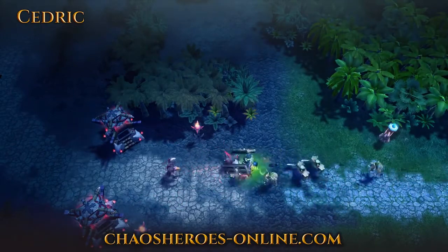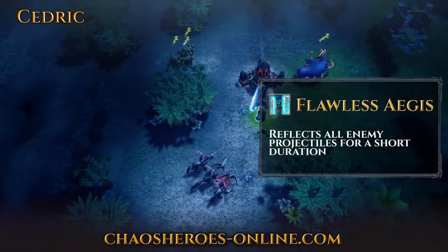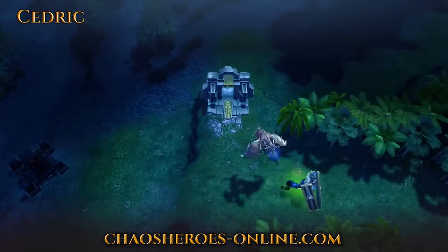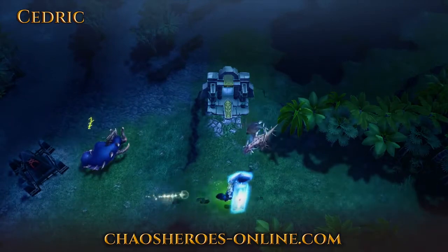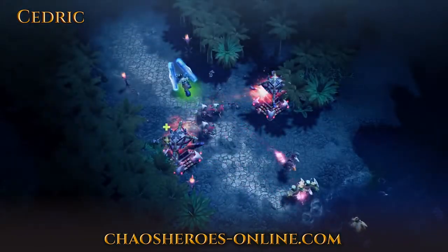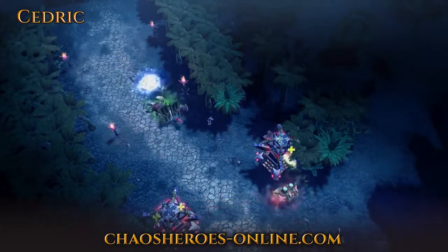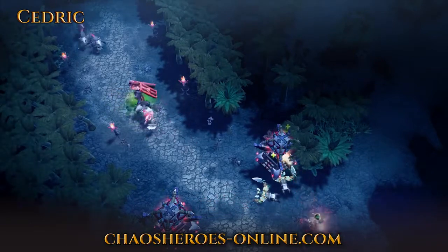These two skills also have special interactions with Cedric's ultimate. Cedric's third skill is Flawless Aegis. Its passive component grants additional armor and makes his regular attacks deal splash damage in a small AoE around his primary target. When activated, Flawless Aegis further reduces all damage taken and returns all projectiles targeting him, forcing ranged opponents to either stop focusing him or take heavy damage from their own attacks.